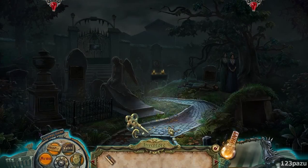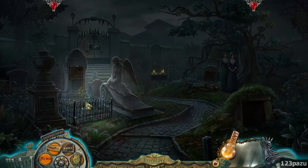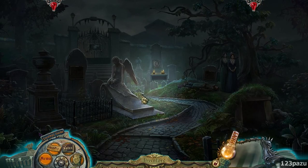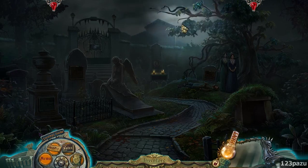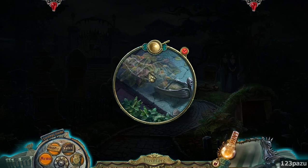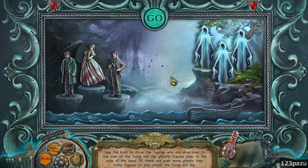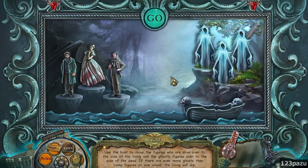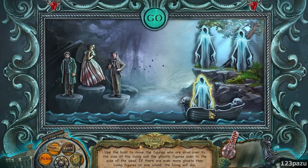There's something else - a key. So where do we use that key? Didn't Lola mention there is a secret hiding place where we can use a key? Where is it? Oh, right here - the boat! Use it on the gate. So now, use a boat to move the figures who are alive over to the side of the living, and ghostly figures over to the side of the dead. If there are more ghosts than living figures on one island, the living will die. Interesting.